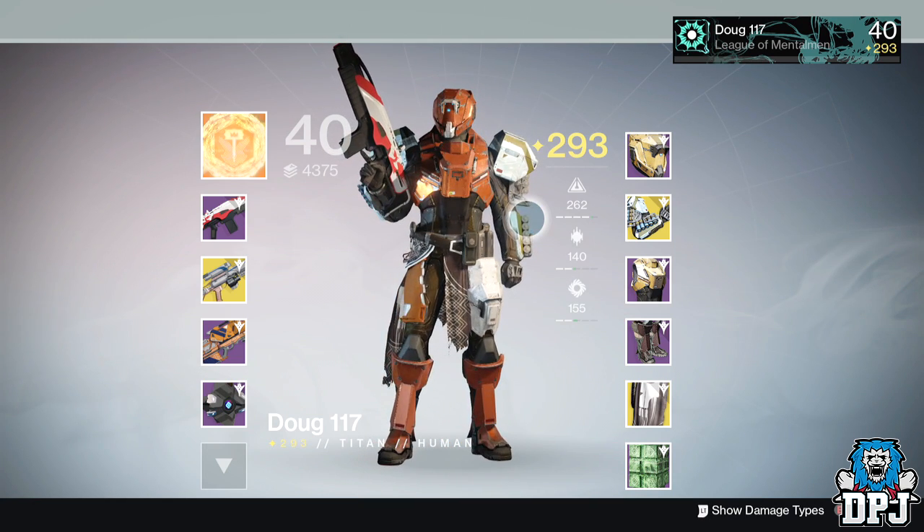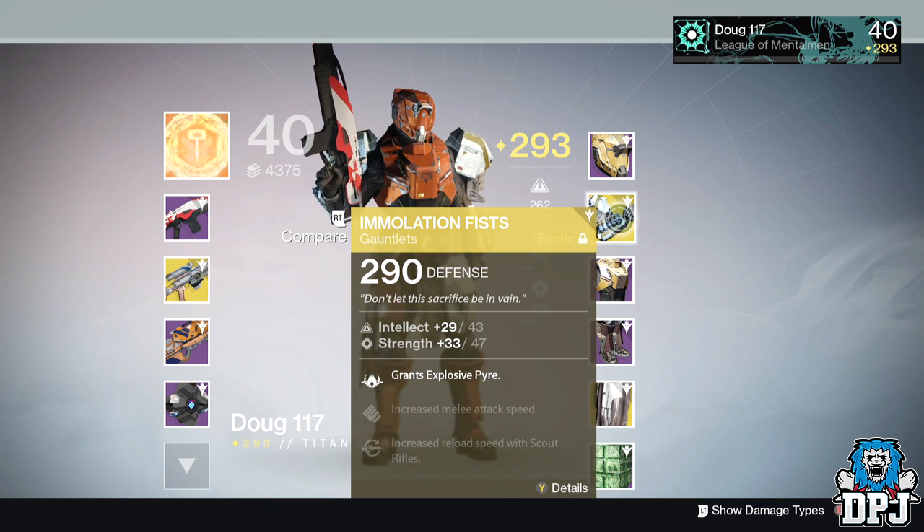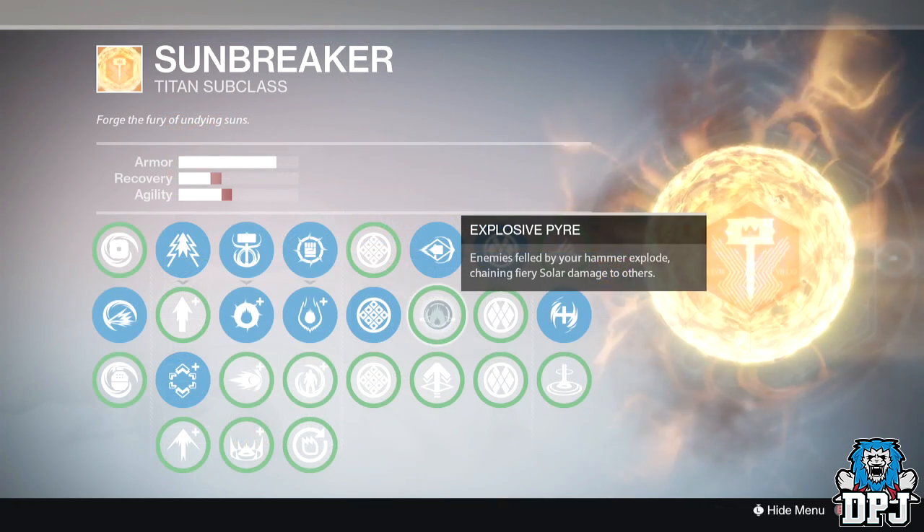Let's start with the design. Some people won't like these because of the size of them — they are enormous. Me personally, I think they look amazing. Now the main mods you get with these are as follows. We have Pyra, which is a perk on the Sunbreaker subclass.